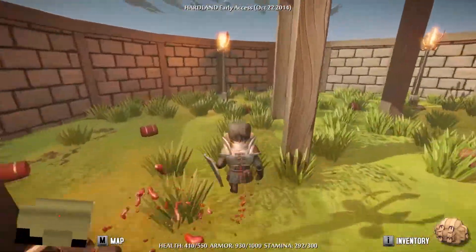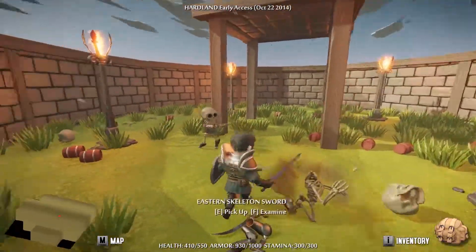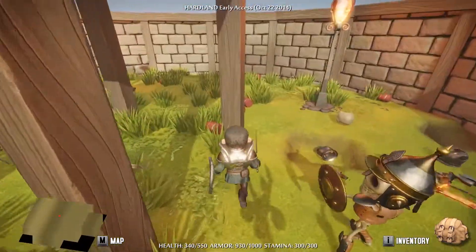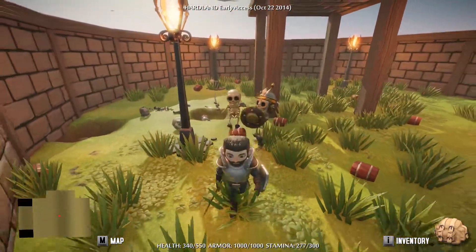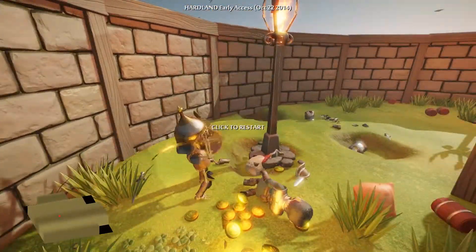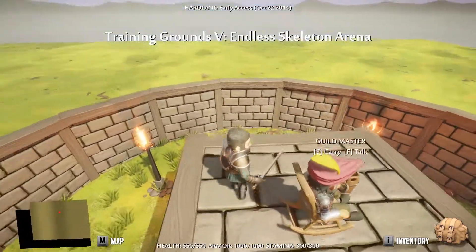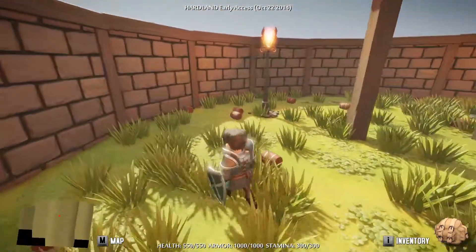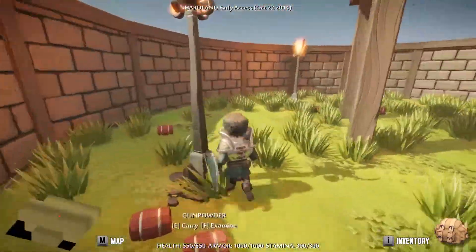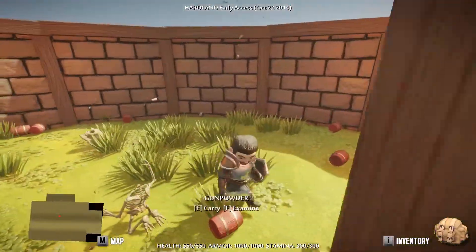That roll is really nice, I like that a lot. Does it take up stamina? No it does not - it may in the future but it does not right now. So basically this is just like an endless little skeleton fighter slash combat test. Roll is in whatever direction you're looking and not the direction you're pressing - that is noteworthy. So if you're looking this way but running backwards, you still roll forward.